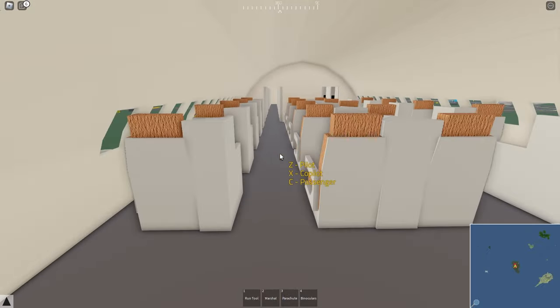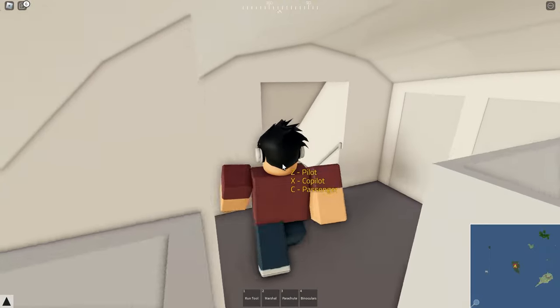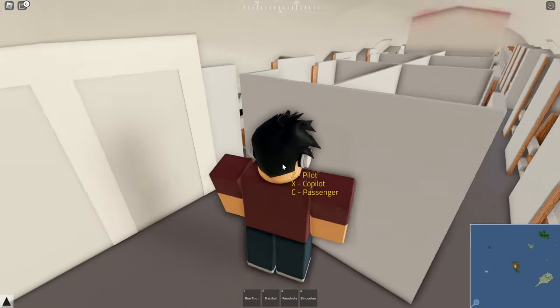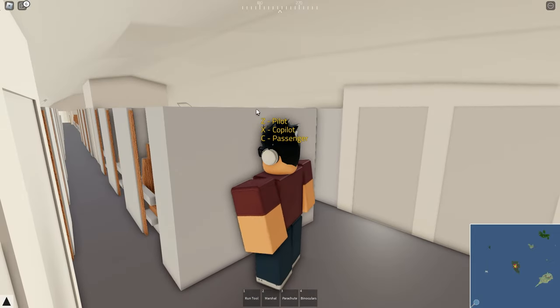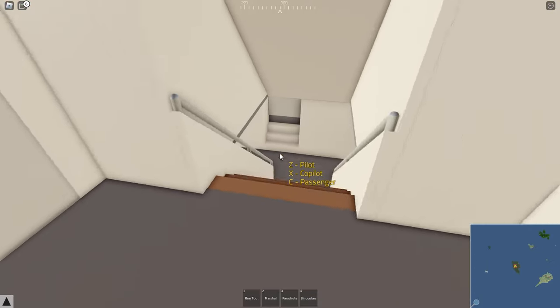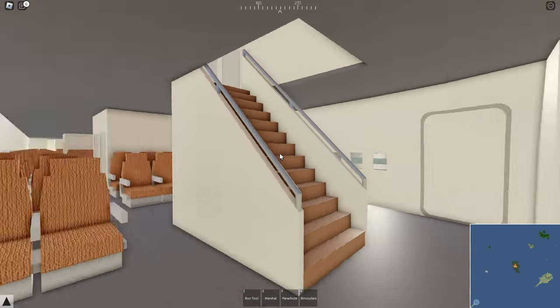We've got a nicely detailed second floor. It also feels like this aircraft is slightly larger than the previous version, which is good because as you can see there's a lot more headroom in here. At the front we've got the stairs back down, and there you go — we've completed a full tour of the aircraft.